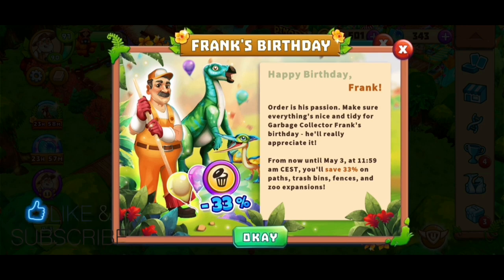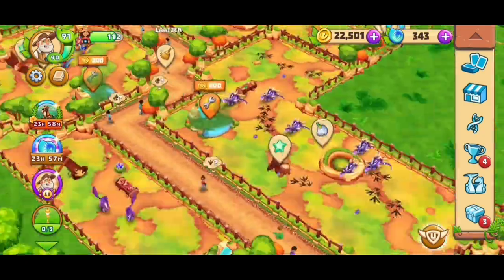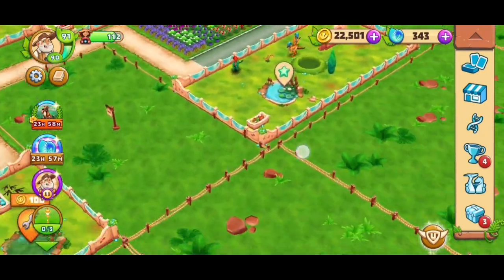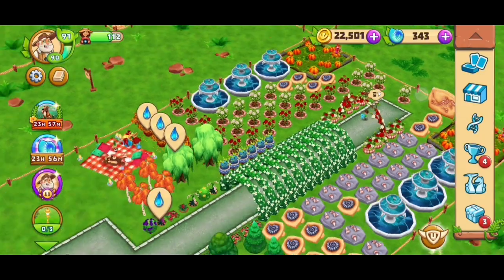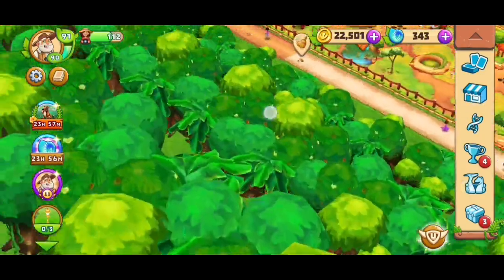It's Frank's birthday with discounts on trash prints, fences, and zoo expansions - 33% off, which is not bad. I'm still waiting for one zoo expansion I'd like to do to finally have my path go all around. It's 100 instead of 150; I was hoping for 50% off at some point, so I'll see if I buy it.